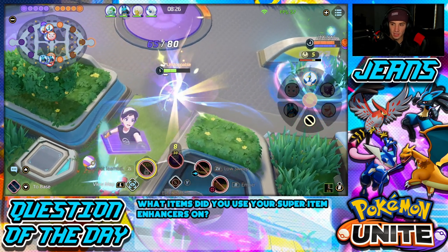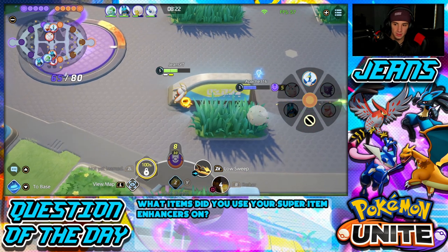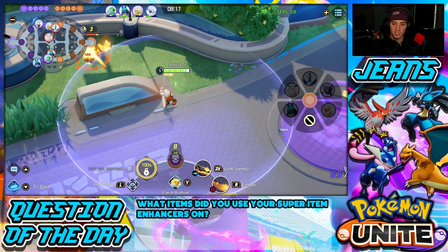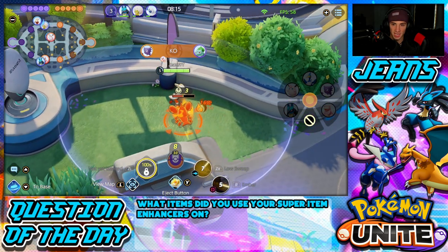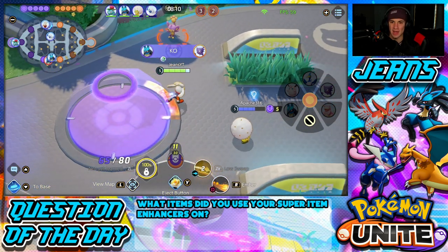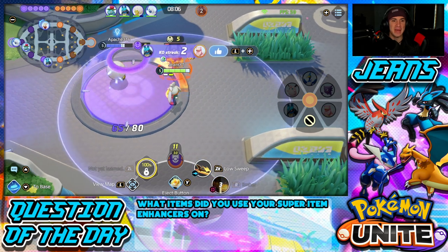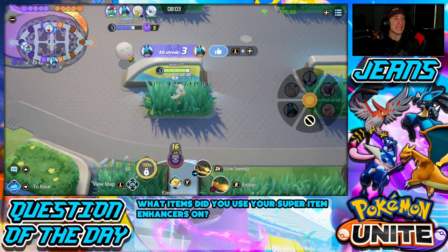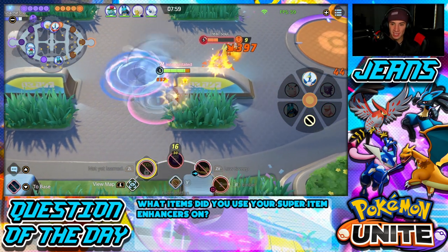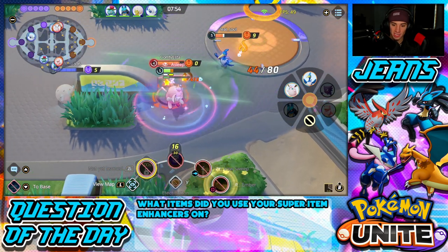Taking this thing out here — I'm coming Eldegoss. Gotta get some HP. We have a Sitrus Berry here which I really dig. Eldegoss keeps healing me up. Our Bulbasaur and Absol are getting after it — Absol can rip with big kills. Absol gets two kills, then three kills! Teeing off here, I dash up on you. Getting teeed off on — do I have my eject button?